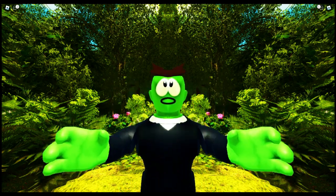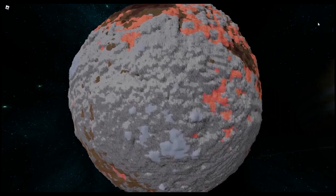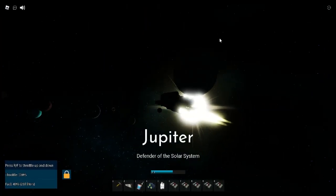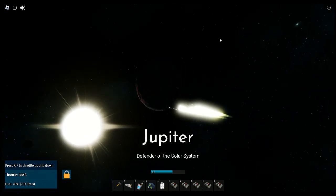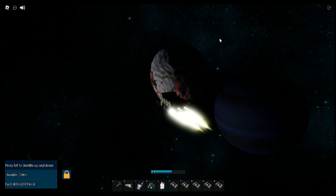Today I will be revealing the secrets of Europa, seeing if Europa is worth it or not, and looking at things that have been hidden from players. By the way, Europa is a moon of Jupiter and is 1024 studs big, but it looks bigger on the inside. Time to go inside Europa.